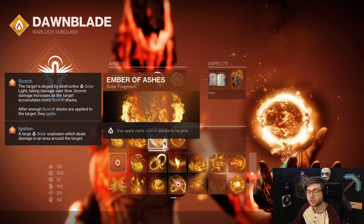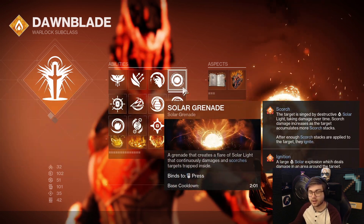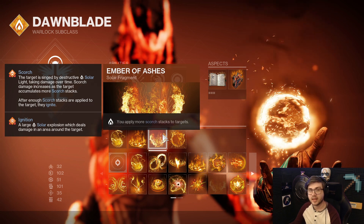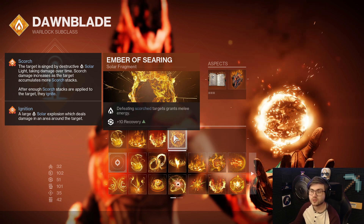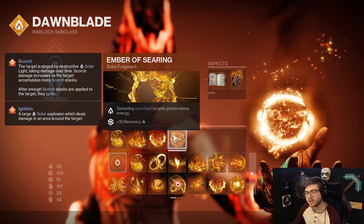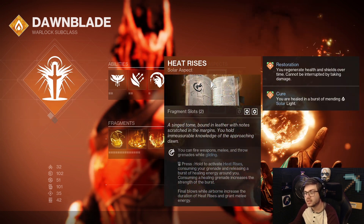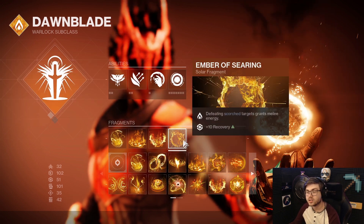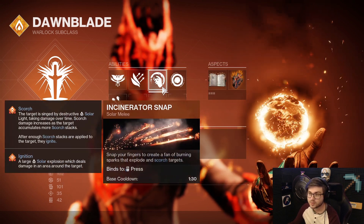I also run Ember of Ashes to apply more Scorch stacks to targets, which allows my Incinerator Snap and Solar Grenade to ignite enemies a lot faster — it helps with add clear and proccing Sunbracers. Then I run Ember of Solace so that whenever I defeat Scorched targets, I get granted melee energy. You could probably replace this with whatever you want since Heat Rises already gives you melee energy, but I like running it to be sure I always have Incinerator Snap available.